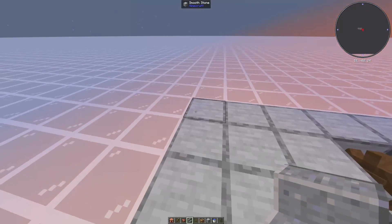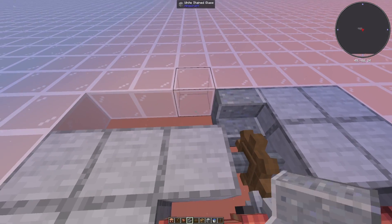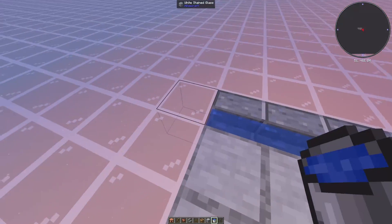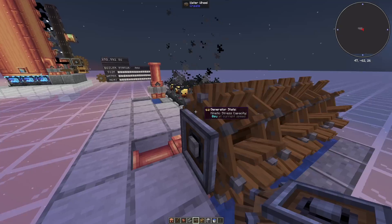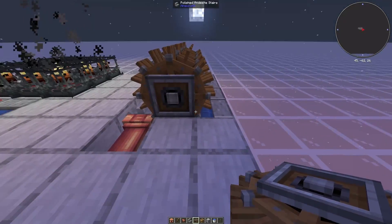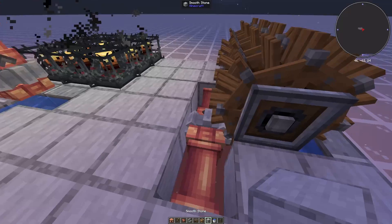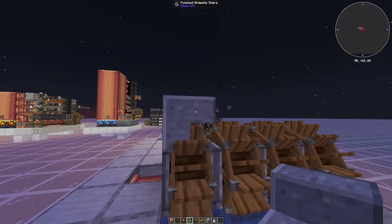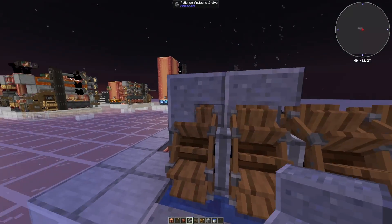Now we can get into the water wheel placement. We're going to break these four blocks in the corner and replace them with stairs, then fill them up with water so that they're all water sources. Then place the water wheels so that they can flow this way. Now we're going to place in the stairs — these are a little bit tricky so just try to follow along. We need this stair to be in this orientation so that when we connect another stair to it, it's a right angle.